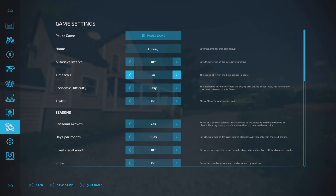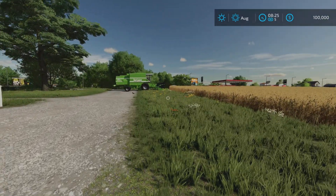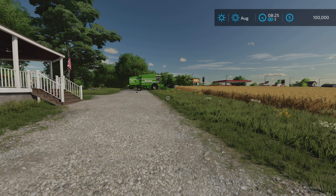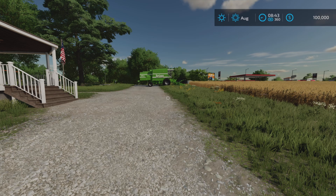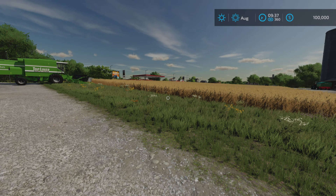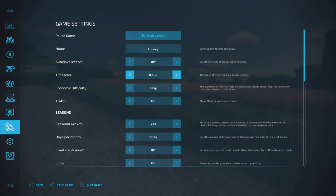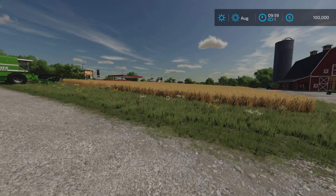Now we have timescale. It's 5x by default, which means time in the game goes by five times faster than in real life — so for every minute of real time, five minutes goes by in game. You can turn this to real time, half time, or 2x, 3x, 5x, 6x, 10x, 15, 30, 60, 120, 240, or 360. If you do 360, time goes by quite rapidly. Sometimes you want this if you want to fast forward to a particular time. I usually keep it on real time.